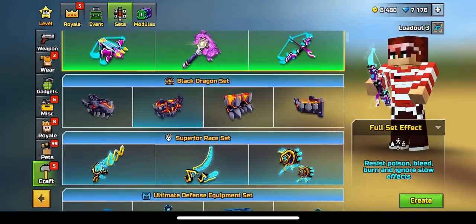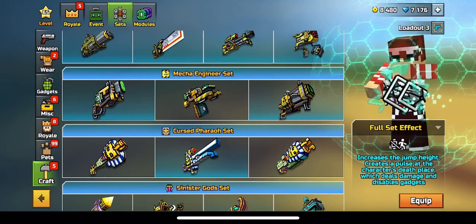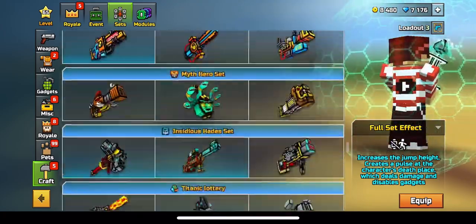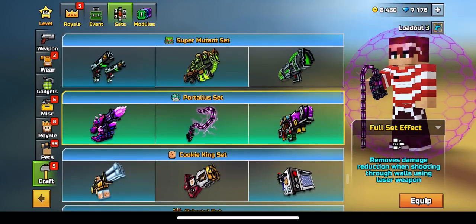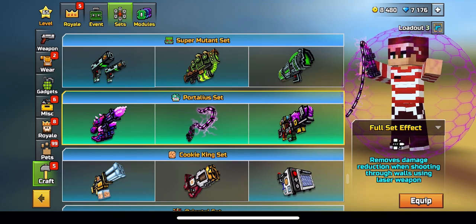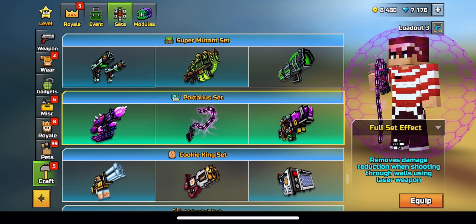But there is a way around this. If you guys don't know, weapon sets give you unique bonuses. One of the unique ones is the Portalia set — which I'm scrolling all the way down to find — and right here: the Portalia set removes the damage reduction when shooting through walls using laser weapons. So for example if you equip this set and use the Portalia rifle, it would do the same damage through the wall as it would normally.